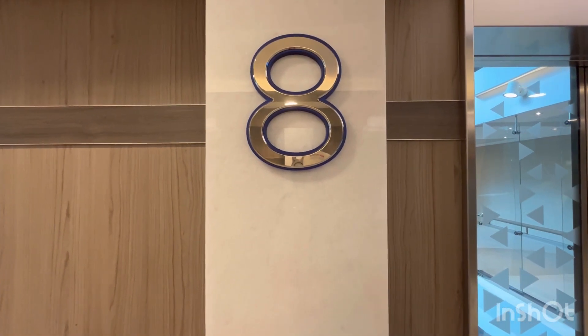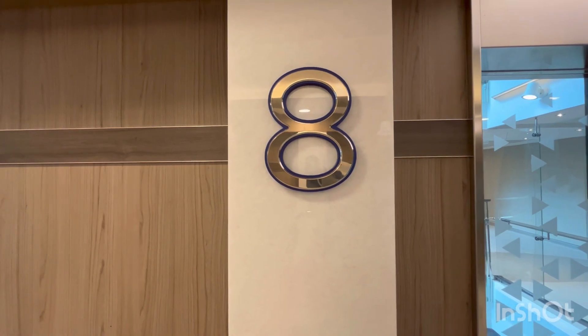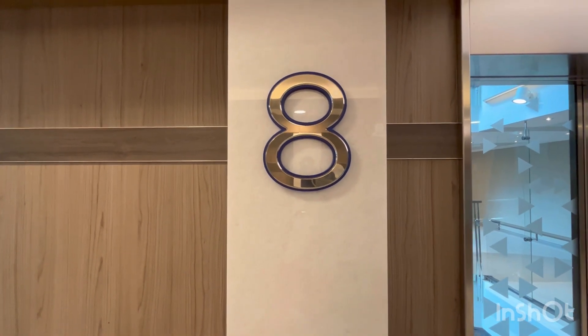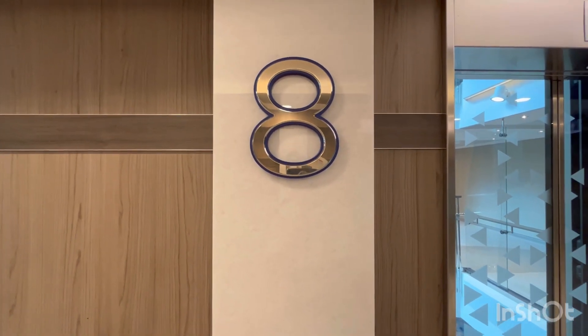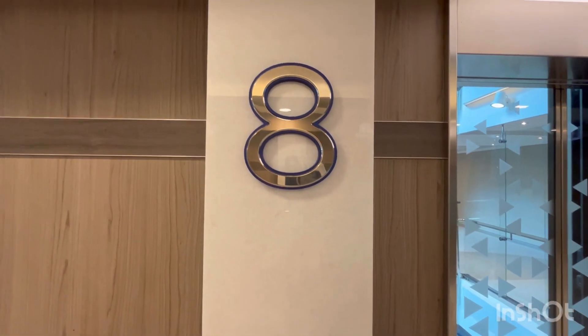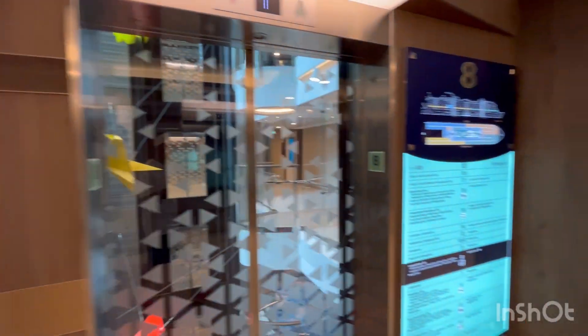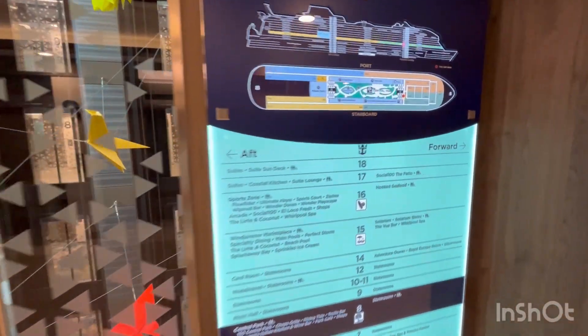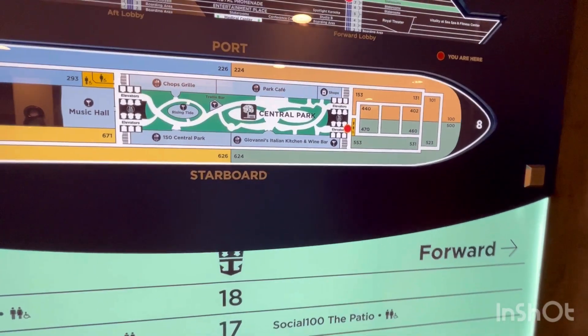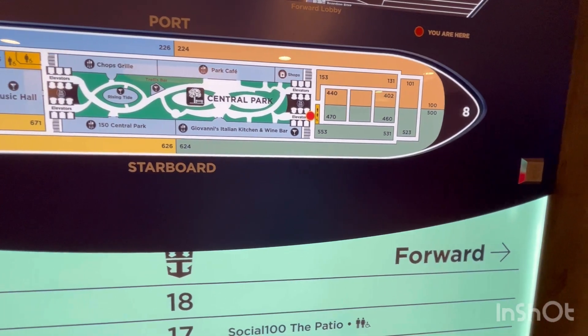Lucky number eight. We are doing a deck tour of Royal Caribbean Wonder of the Seas Deck 8. Make sure you watch all my other videos — if you want to watch a specific deck, just go right to the video, there's ones for each deck. Today we're going to do forward to back. Everything to the right of us is all staterooms, Deck 8.